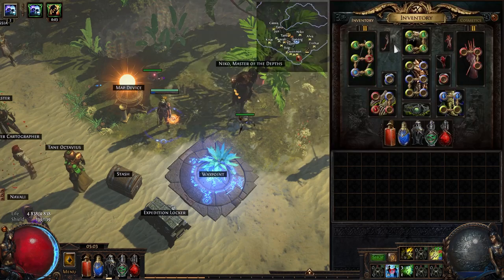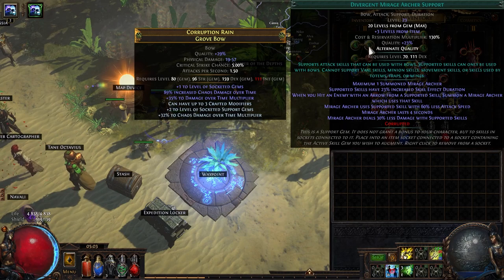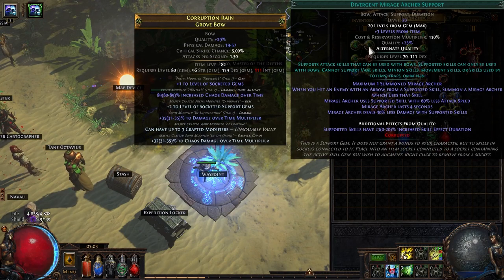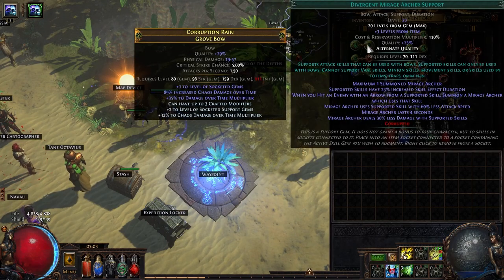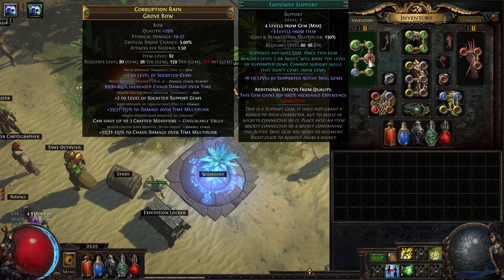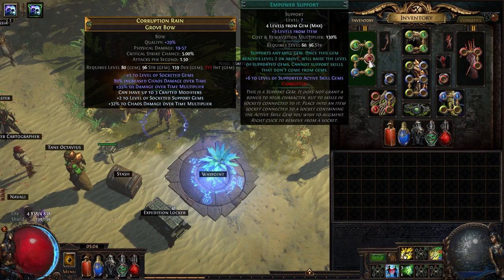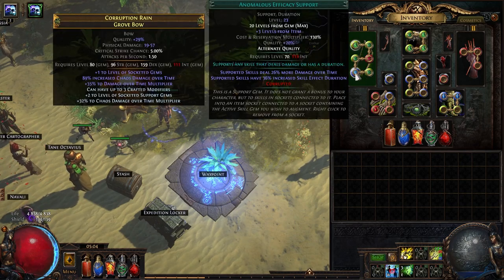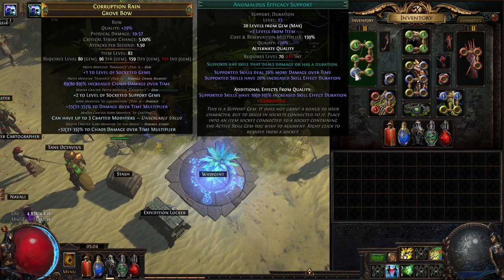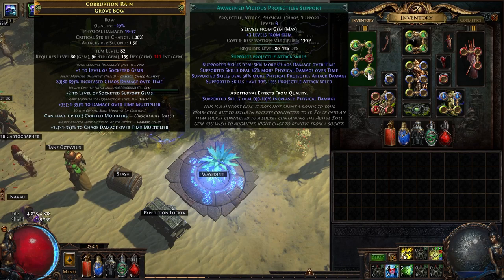The only six-link I need is Toxic Rain with Mirage Archer — I prefer Divergent because it also gives increased skill effect duration, which applies to the duration of Toxic Rain as well as Mirage Archer. Power level 4 is quite expensive, around a little bit less than 10 exalts. I use Awakened Void Manipulation, Anomalous Efficacy for increased skill effect duration, and Awakened Vicious Projectiles — you don't need quality on that because it only gives increased physical damage.